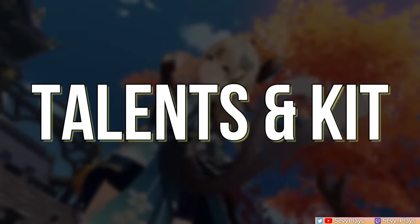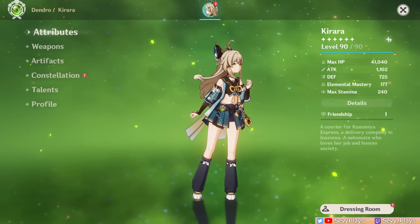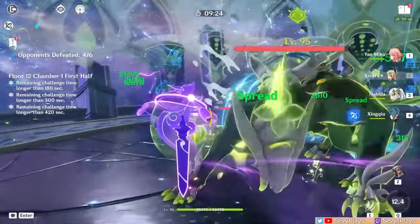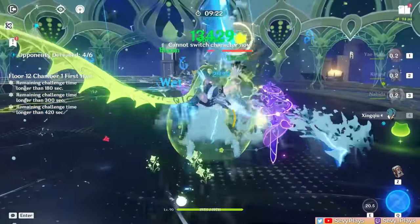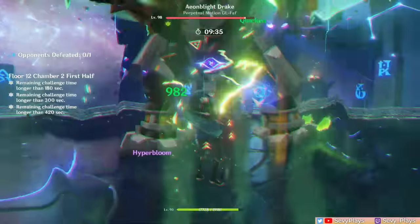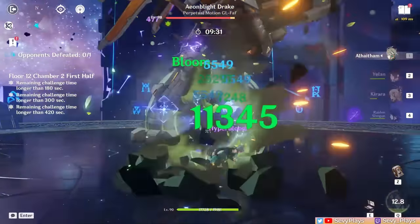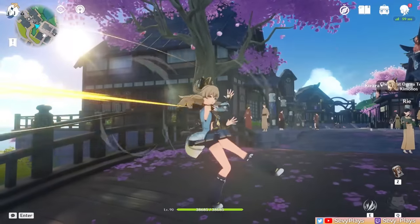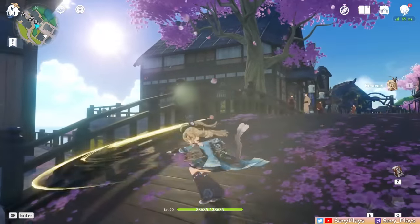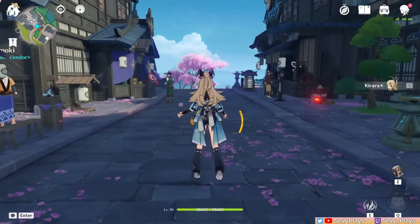Kirara is a 4-star Dendro sword unit whose primary role is a shielder that scales on HP. While she can lean into a more damage-oriented playstyle, her ultimate strengths and team contribution is in filling the role of a 4-star dedicated Dendro shielder. We'll go through her talents to see how she works. Her normal attacks are a 4-hit combination of physical attacks with a claw-slashing charged attack — very negligible aspects of her kit.